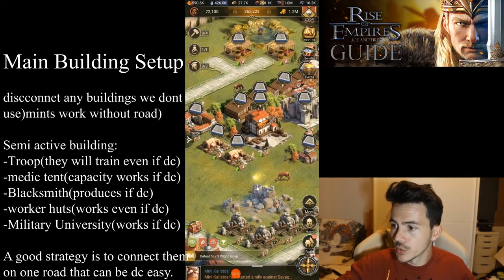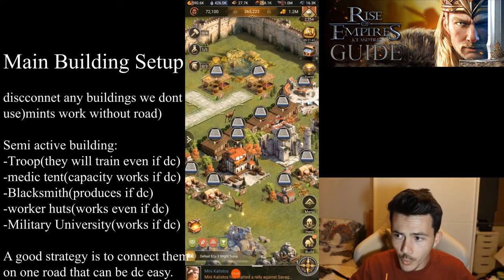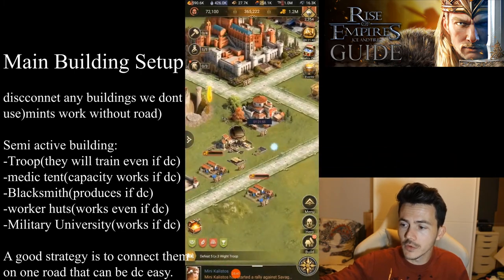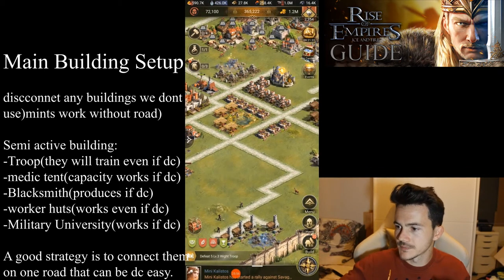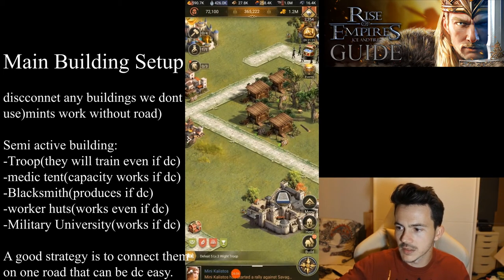The worker hoods are disconnected because I don't need them connected. Once the worker hood is placed, the worker will be there and available to work. The only thing the building itself does is determine strategic positioning — for example, if you have a lot of charcoal factories, the worker has to go from the lumber yard into the charcoal factory to bring wood.